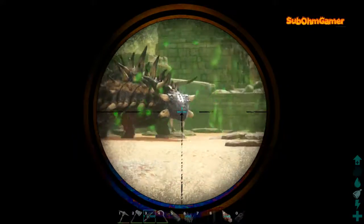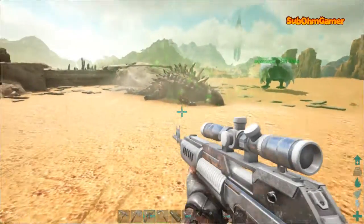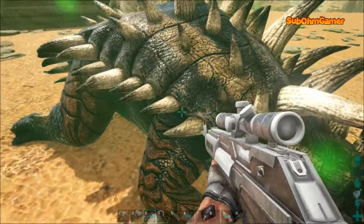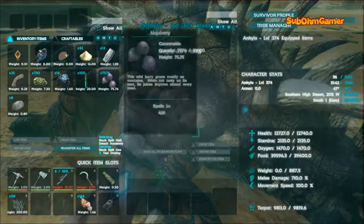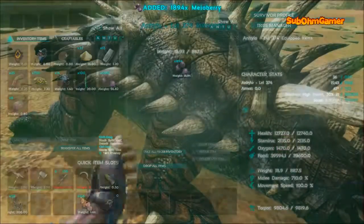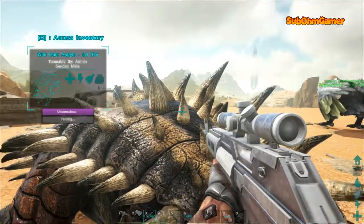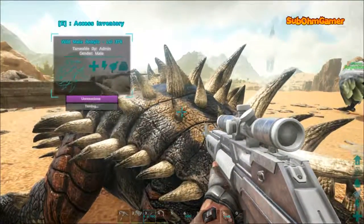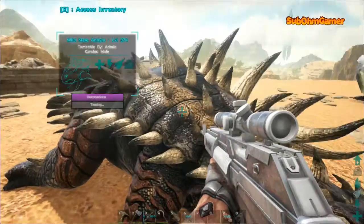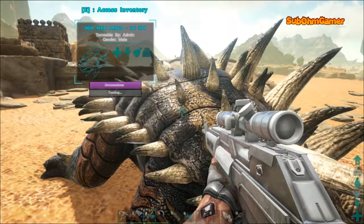Absolutely love this mod - each bullet does 6,000 torpor over 3 seconds and as you can see, it goes straight down. We have got the taming set up to 30 times because we are running a plus 34 difficulty mod, while dinos are up to level 1080.